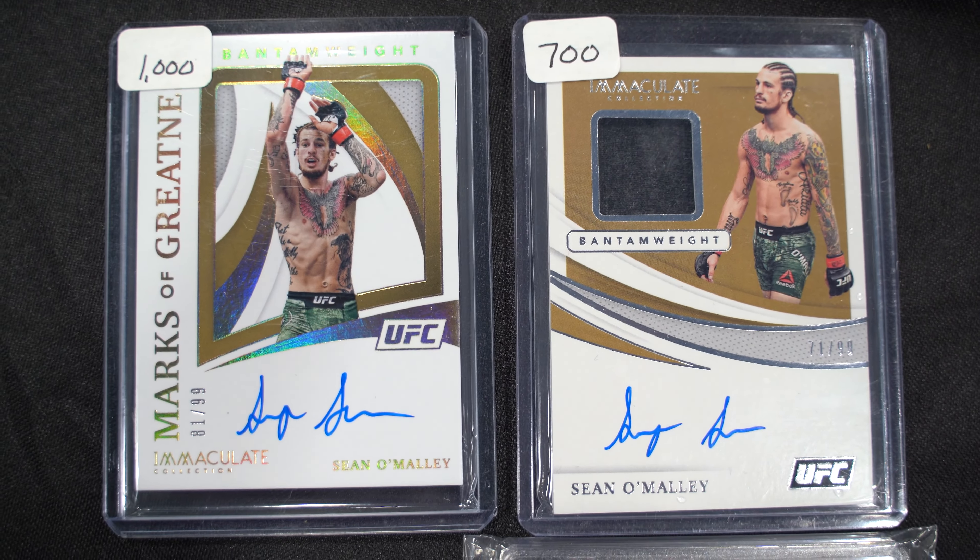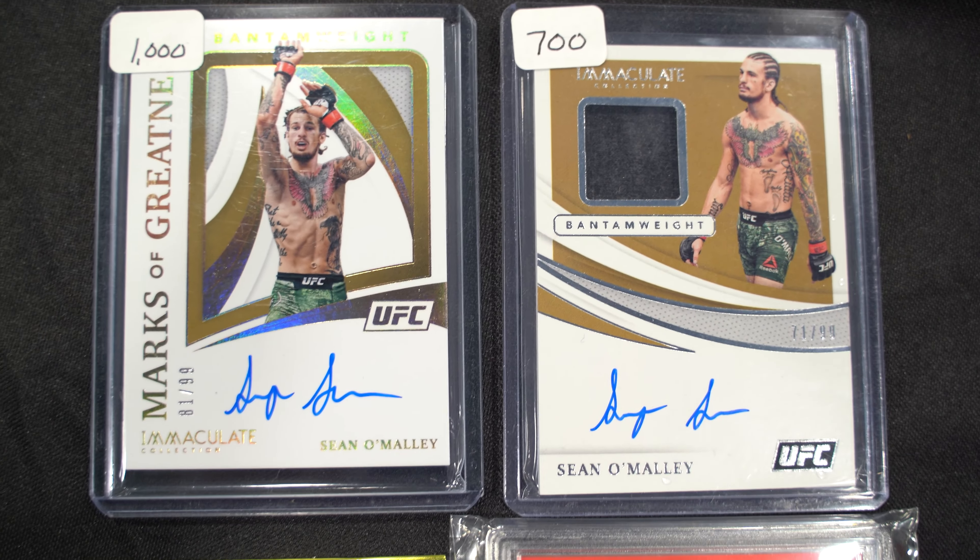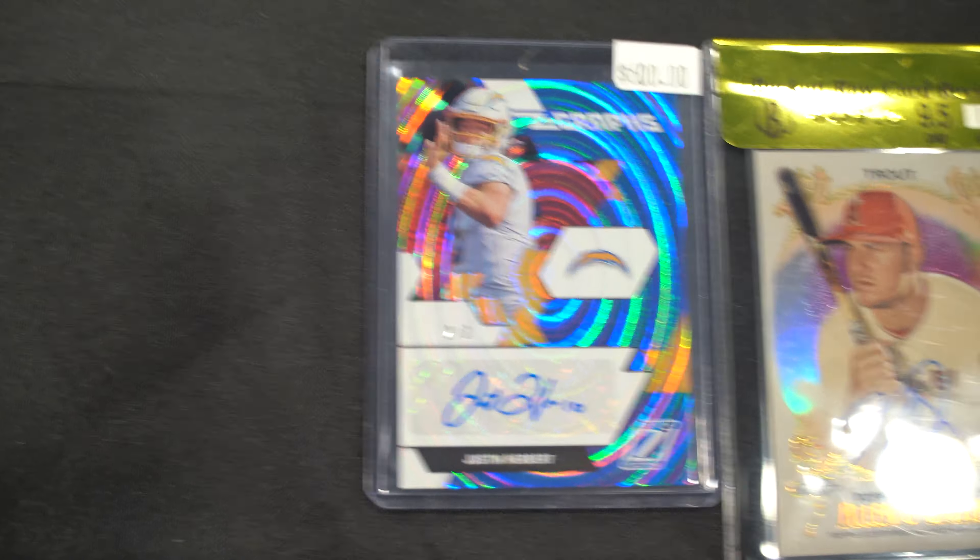We're already down on the cards we got out of, so at some point you just have to take a chance and try to get as much money back as you can. We also have these two Sean O'Malley autos - one's also a Swatch. We're both high on Sean O'Malley long-term. He has a personality like the all-time greats and he's a really good fighter. He's one of those personalities that's going to keep his name relevant in UFC. We also picked up a Herbert auto out of three - we were looking for like $500 to throw in, so why not take a chance on that. You know Cody loves his Trout autos, so we got a good mix of riskiness and safe.